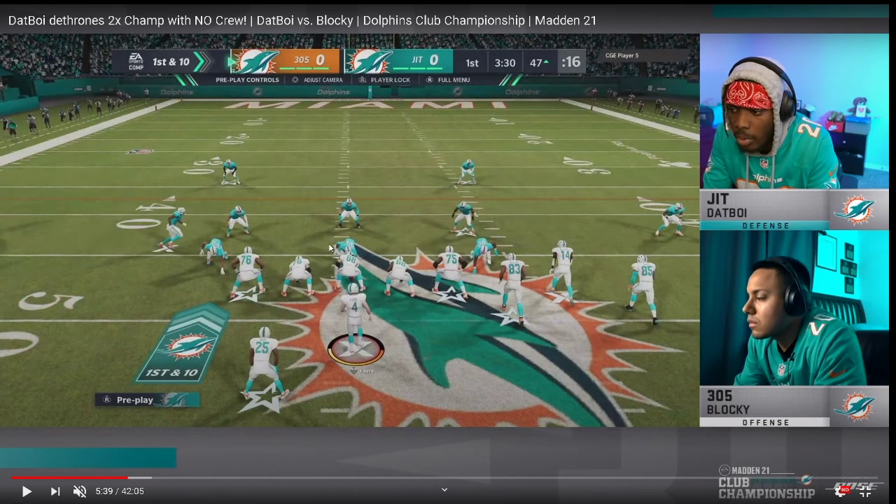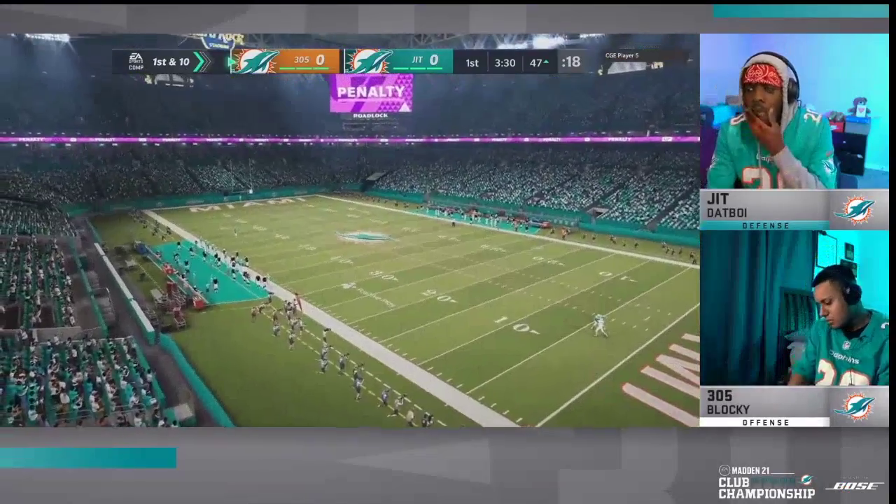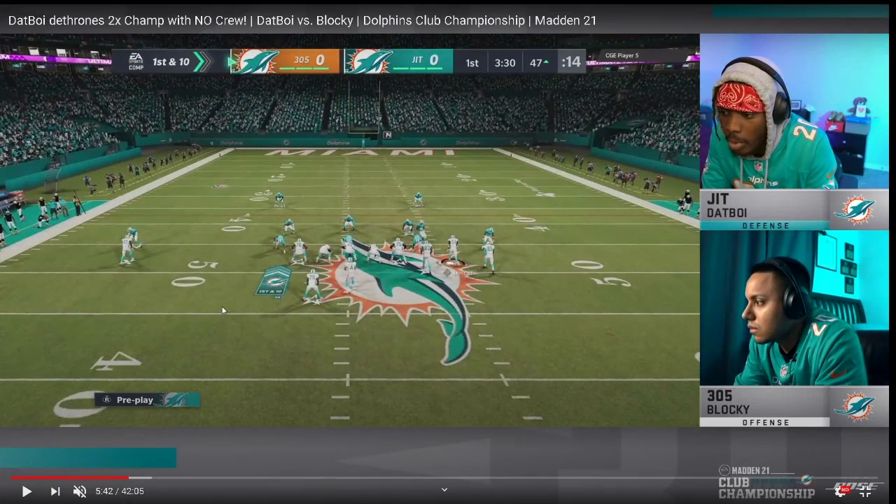What I want you to notice about Blocky's bunch is that, as a general rule for a lot of gun bunch schemes, he is going to be coming out in the Gun Bunch typically to the wide side of the field. The one player that doesn't do this a lot is Young Kiv, which is really interesting — he's one of the best offensive minds in Madden. Now this is Nickel 3-3-5, basically nothing crazy. Let me show you how the play looked when he came out, and we're going to break down everything in this game.